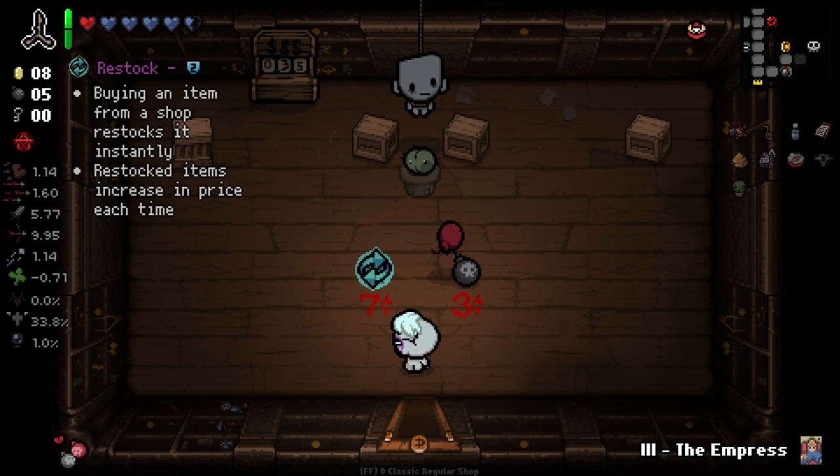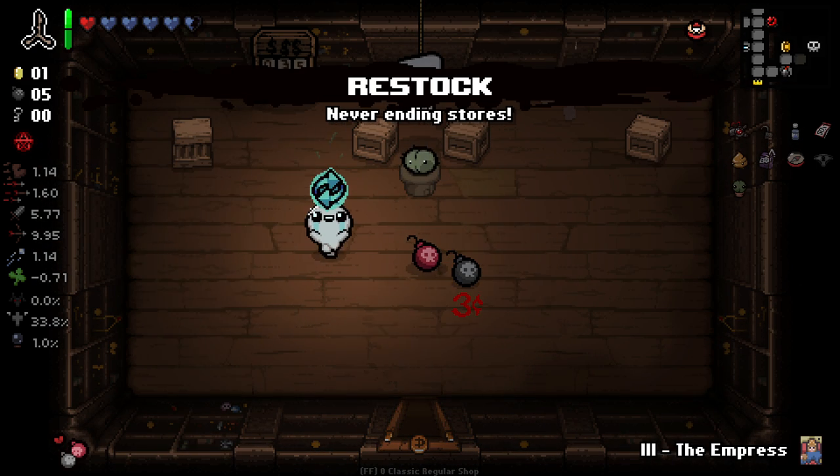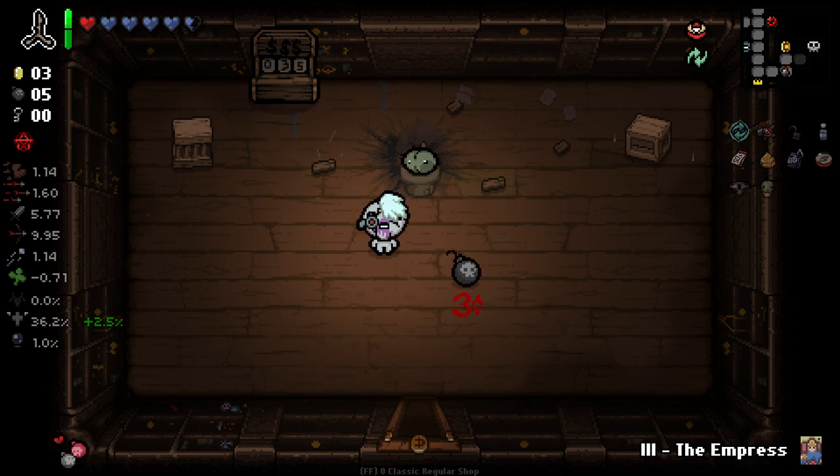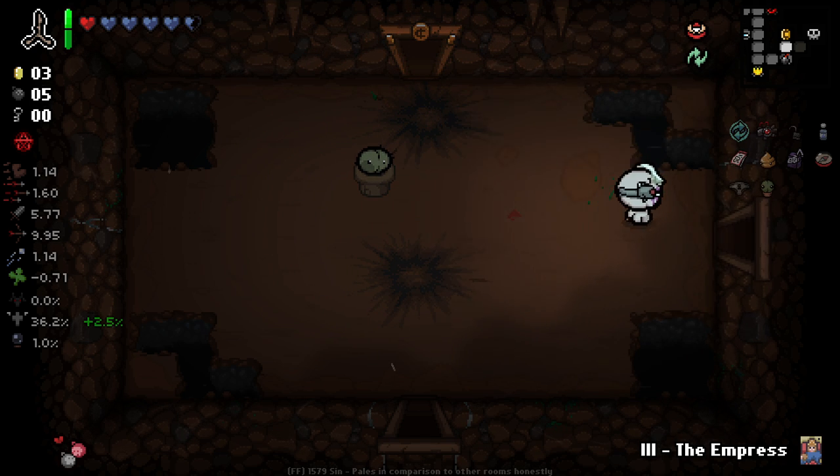Troll bombs do work for opening up that door. And I think we might as well get Restock — also bombs in shops spawning from that too, unexpected but a very nice addition, very welcome. I like that a lot.